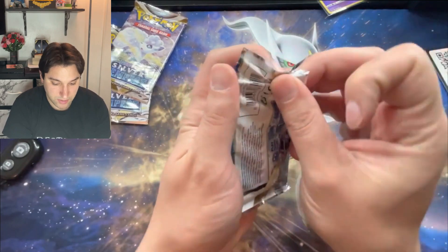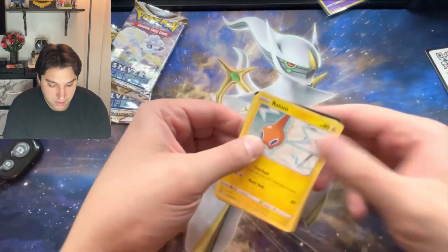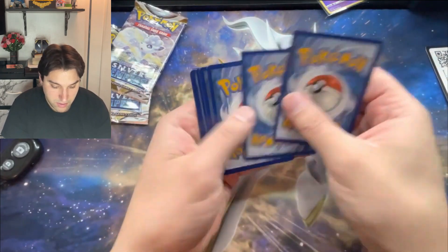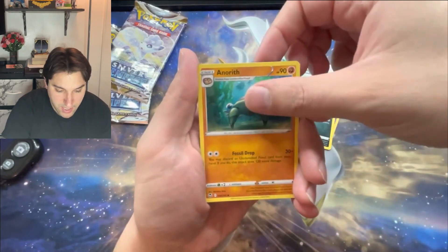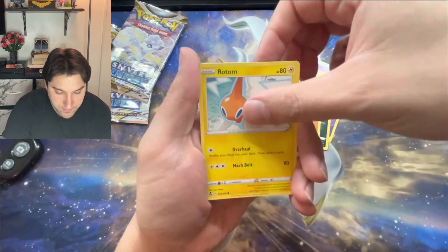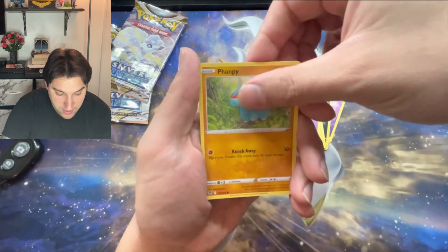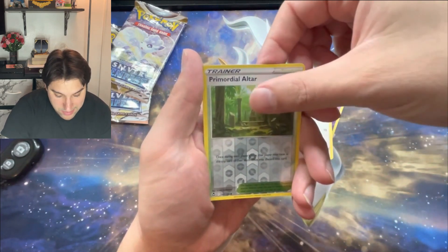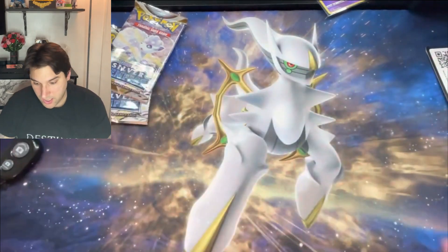Code card. Psychic, Prok-a-Rok, Anorith, Yowstick, Rotom, Buneary, Dreepy, Famfy, Fletchling. Primordial Altar, and Crocodile. Hollow. Two packs of Silver Tempest left — this is fun.